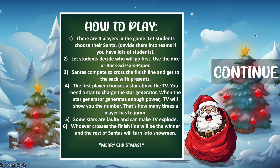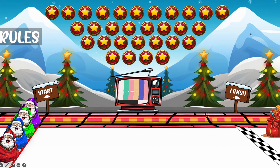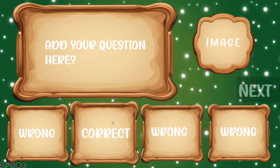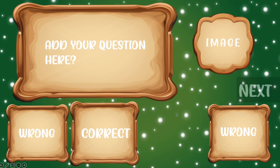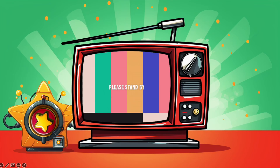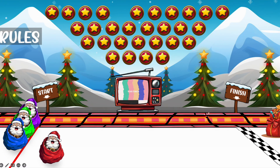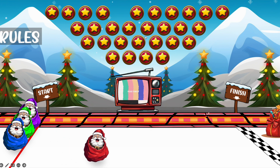Version three has no macros but has question slides. When you choose a star, it takes you to a question slide. You can modify the question, add an image, and there are four answers with one correct answer. If you press the wrong answer and then press next, it will show you the number of jumps. You can also mix up all the stars so it's random every time — you only need to mix the stars, nothing else.